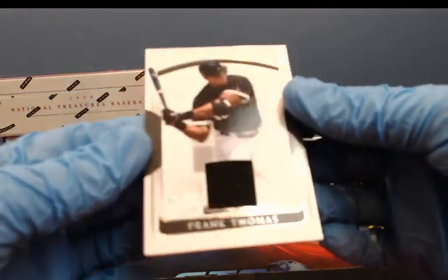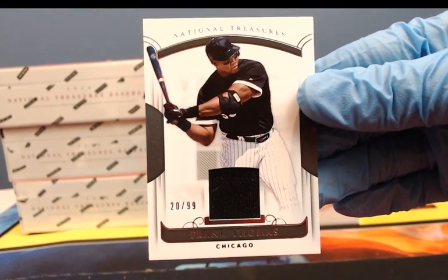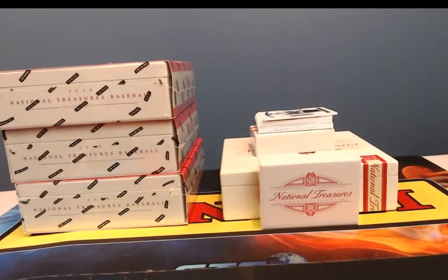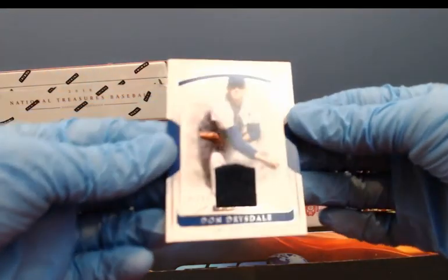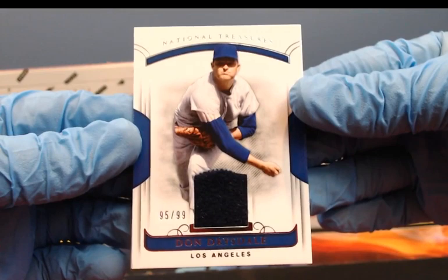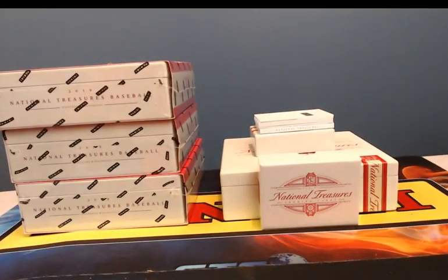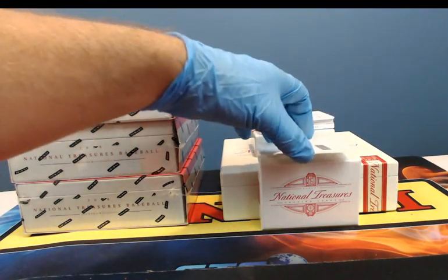For the Big Hurt, Frank Thomas, 20 of 99 jersey piece. We've got 95 of 99 jersey piece for Don Drysdale. Got a redemption — let's save that. We've got 19 of 99 rookie signatures for Chance Sisko, 19 of 99.